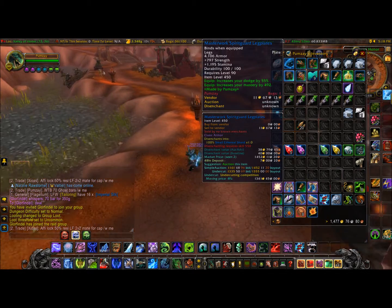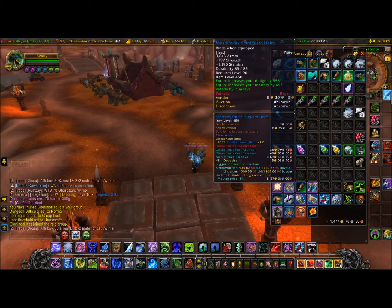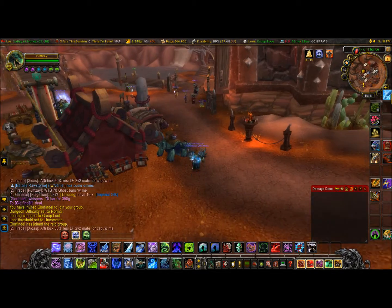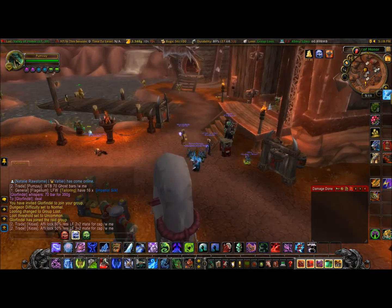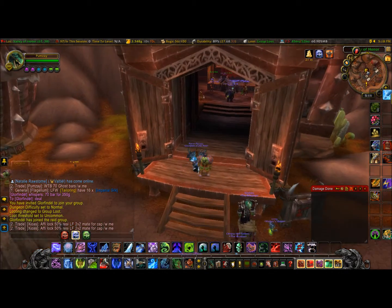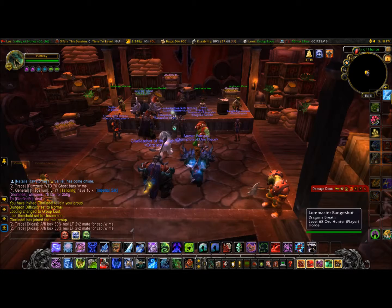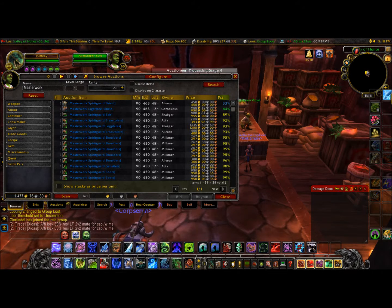What we're going to do now is go to the auction house. As you can see, my add-on is showing the current prices. I spent a total of 770 gold on the mats. I'm just going to take a quick look at what they're going for in the auction house — and as you can see, they're quite expensive.